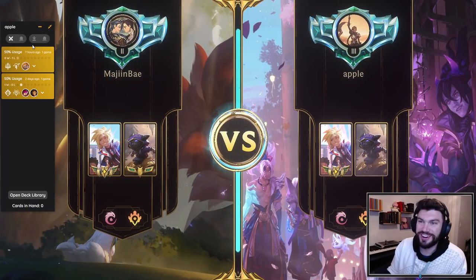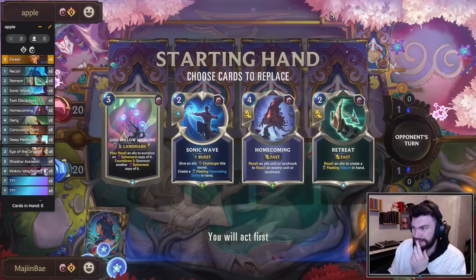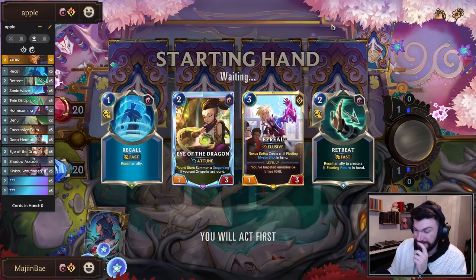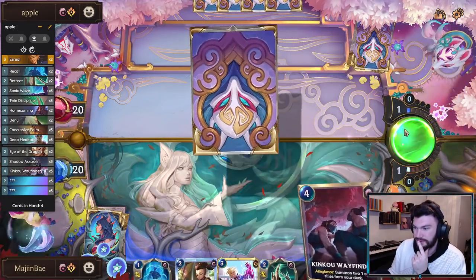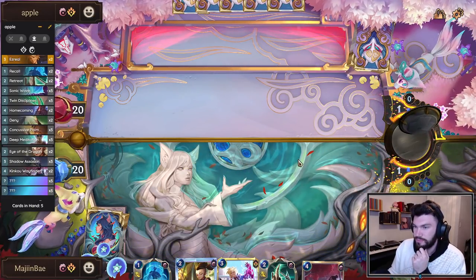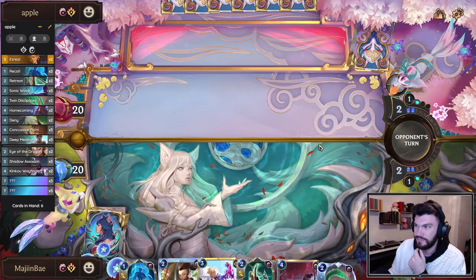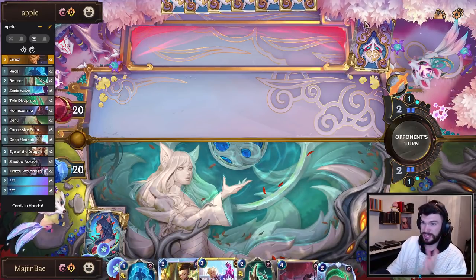Kennen Ezreal mirror — oh no, even the skin mirror. They even have the Ezreal skin. I really want to keep this God Willow Seedling, but we have to find Kennen or Wayfinder. There we go — we're good. It's gonna be all about flipping Kennen. And I don't like to play Ezreal early in this matchup, or really any of these Ionia tricky matchups, because they do play Sonic Wave.